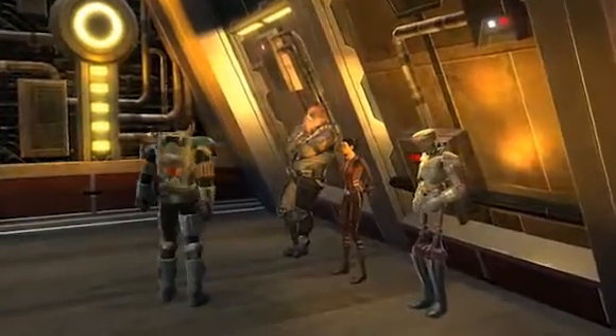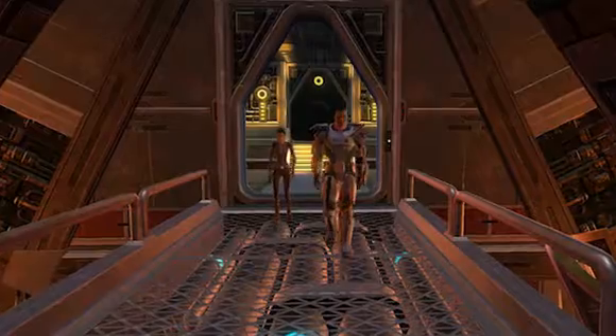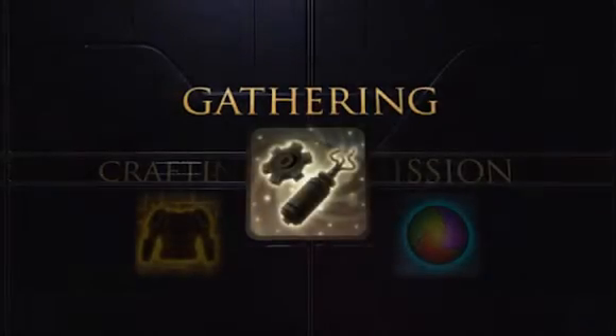As you travel the galaxy, you're going to pick up several companions, but only one at a time will join you on missions. The rest of them will be hanging out back on the ship, so why not put them to work? There are three different kinds of crew skills.